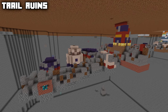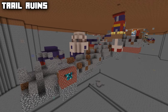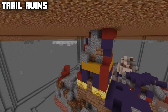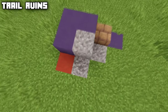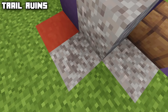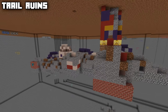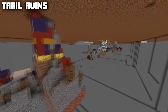The final underground structure bridges the gap between underground and above ground — it's the newly introduced trail ruin structure in Minecraft 1.20. What you would normally see is just parts poking out from the surface. This structure contains suspicious gravel which you can use a brush on to get all different kinds of loot, including pottery shards, armor trims, and the relic music disc. The entire structure is filled with suspicious gravel for you to brush through.